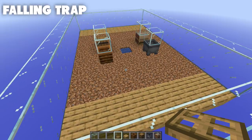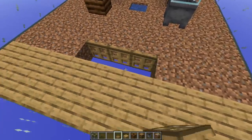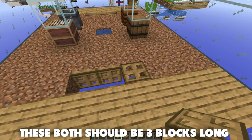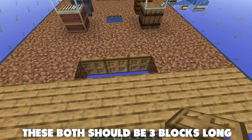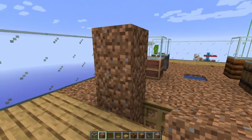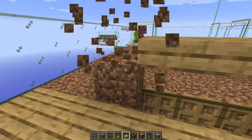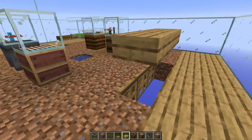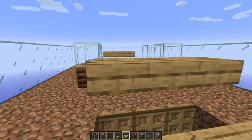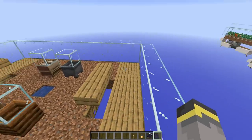Next, set up an area to get baby villagers out of the farm. On either end, right in front of where your beds will go, dig out the farm blocks and place an open trapdoor — villagers will see this as a walkable block even though it isn't. To prevent grown villagers from falling through, place two blocks up on either side and place slabs on the bottom half of the upper block so mobs can't spawn on top. This allows baby villagers to run through but not adults. Do the same on the other side.